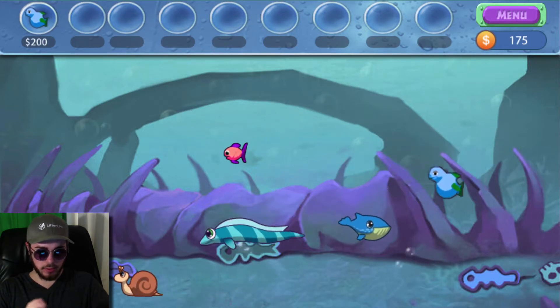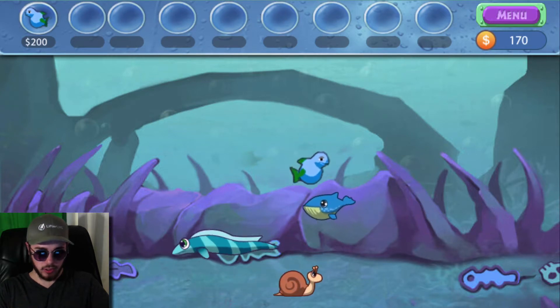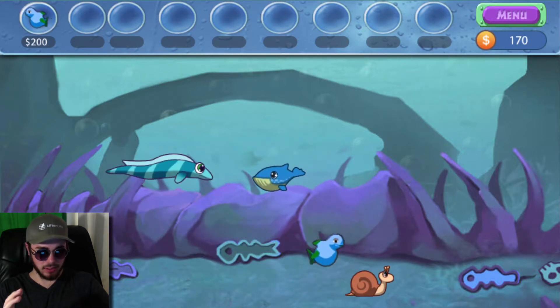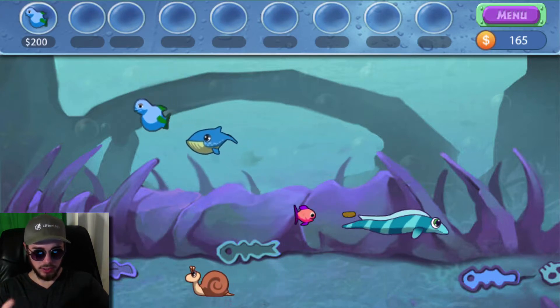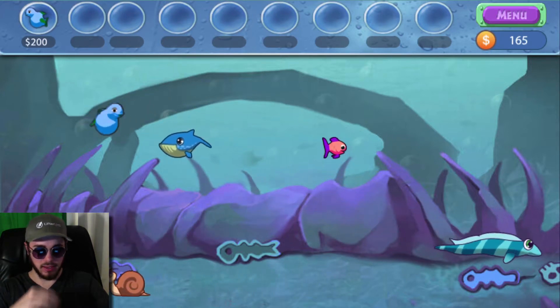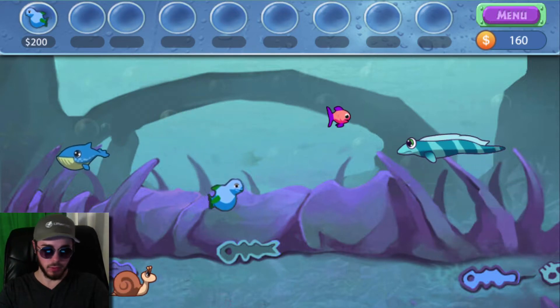One differentiating factor with the iOS aquarium here versus the desktop version is that it seems like a lot of the color scheme in this one is blue, so things like Wadsworth, Amp, and the breeders all kind of blend in a little bit. And it can be hard to see when there's a whole lot of stuff in the tank what's all going on.